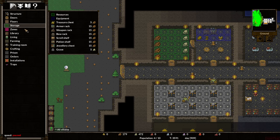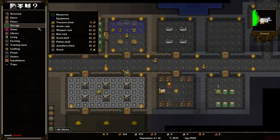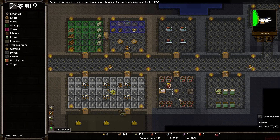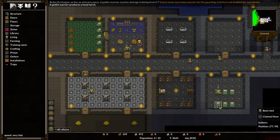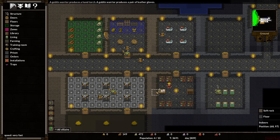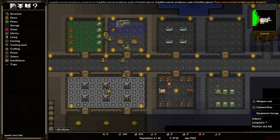A bow rack. Then storage. We could do like a scroll shelf. And then we can put the poems down here. We're loading things up. It says all the equipment that's inside — we got some clubs in there, got some armor and stuff. No bows yet.